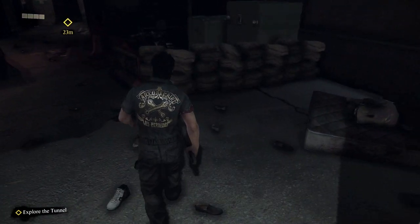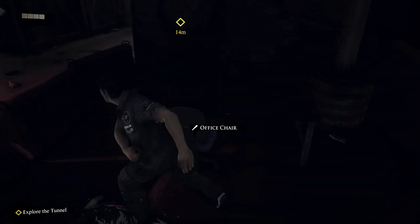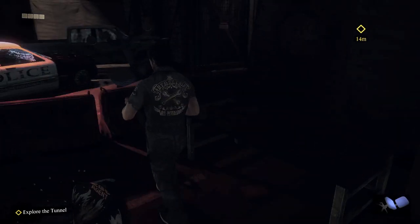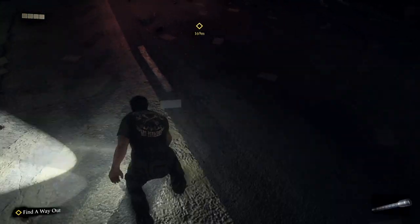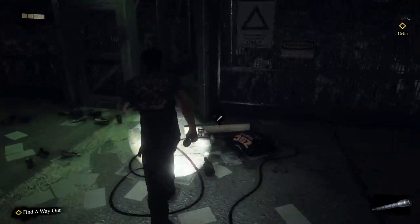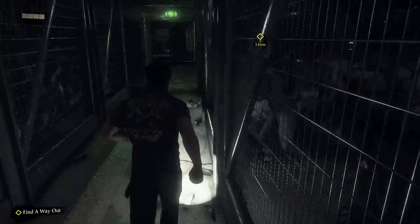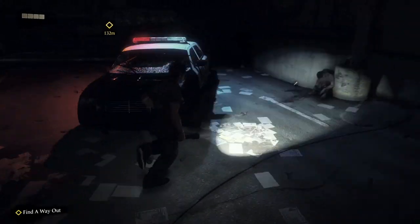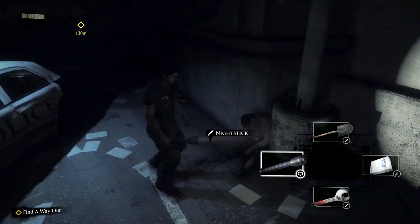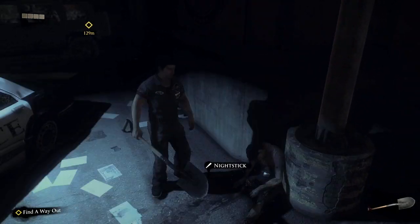We're going to skip ahead to when we get to the dark area with the sandbags. Hop over the sandbags and over here should be a few new weapons. You should find the medical tray as well as the office chair. After you get those, skip ahead to the area where you are introduced to zombies for the first time - they're in the cages. You should be given the flashlight in the cutscene and that will count towards the weapon. Once you see the cop car, to the right of it will be the nightstick.